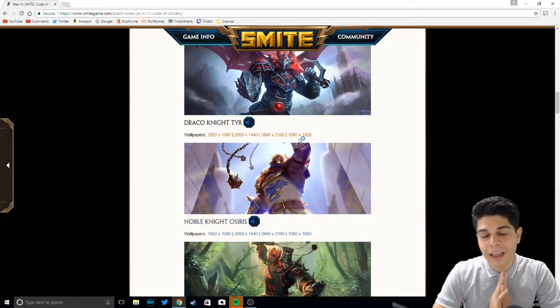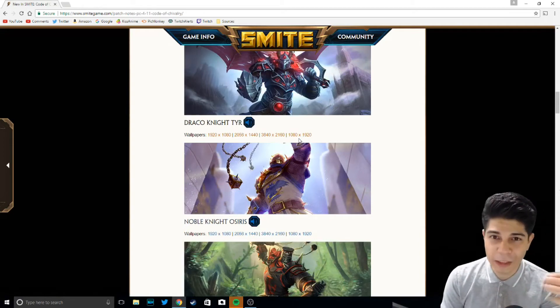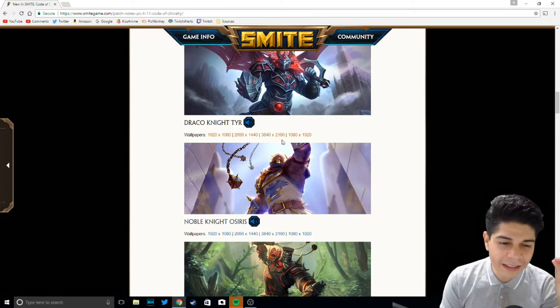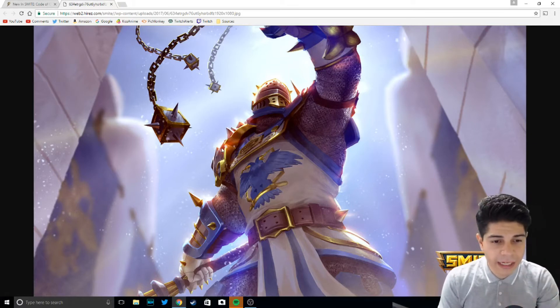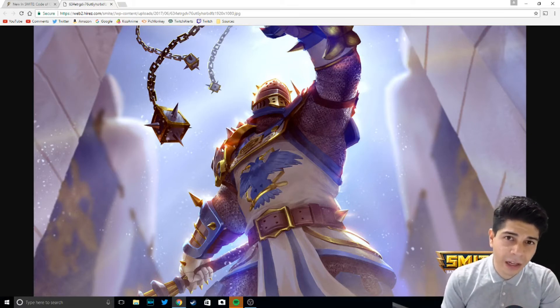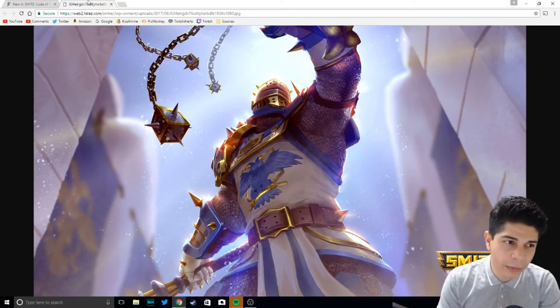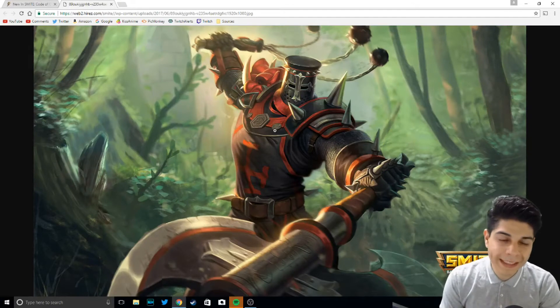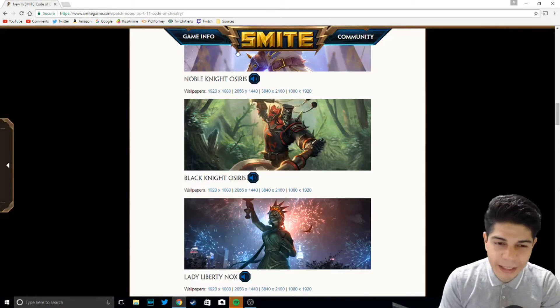The prayers have finally been answered — Osiris is gaining not one, but two skins. He has Noble Knight Osiris and Black Knight Osiris. Both of these will be available if you do the event, which is pretty damn cool. My favorite is Noble Knight Osiris, just because I love the silver and white combination — you don't get to see these clear colors that much. Black Knight is pretty cool, but it looks a little bit more generic. It's a traditional black and red color skin that they use on most of their skins.